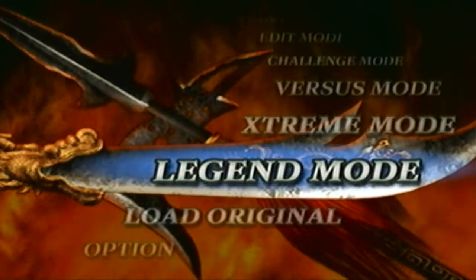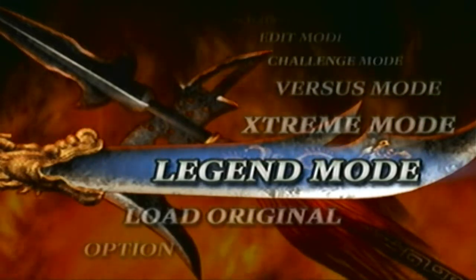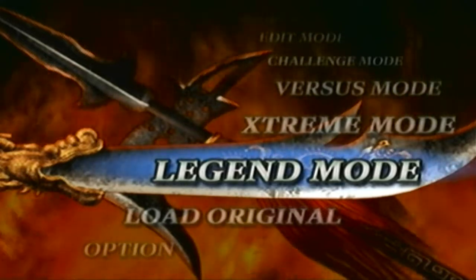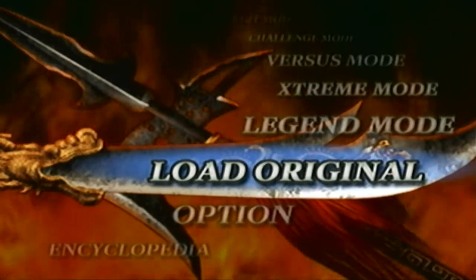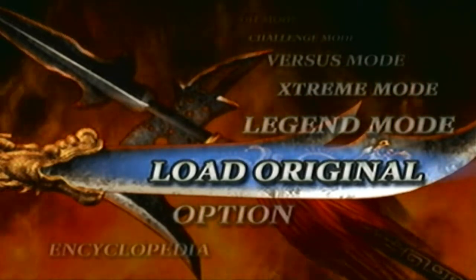Hey guys, I'm back. The last part unlocked the edit officer spear at level 10, and now we're going to unlock the final level 10 weapon — the edit officer pike. Keep in mind this will be done in legend mode, so we cannot combine Dynasty Warriors 4 and Dynasty Warriors 4 Extreme Legends. Otherwise we'd have to go to free mode, play the Battle of Hulao Gate, and get it that way.